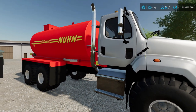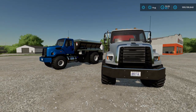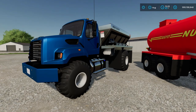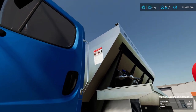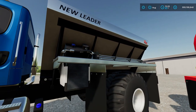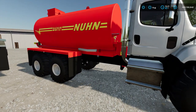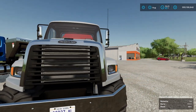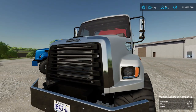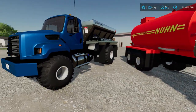This is Ben Kempa's Freightliner 108 SD with a New Leader lime fertilizer spreader or the Noon Magnum slurry spreader — very, very nice vehicles. You can tell they are conversions because you have some lower-res stuff; the decals are a little low-res and some textures aren't fully up to FS22 standards, but all in all it's a very nice vehicle that works very well. I've been playing with it on Pacific Northwest and I've had no problems.